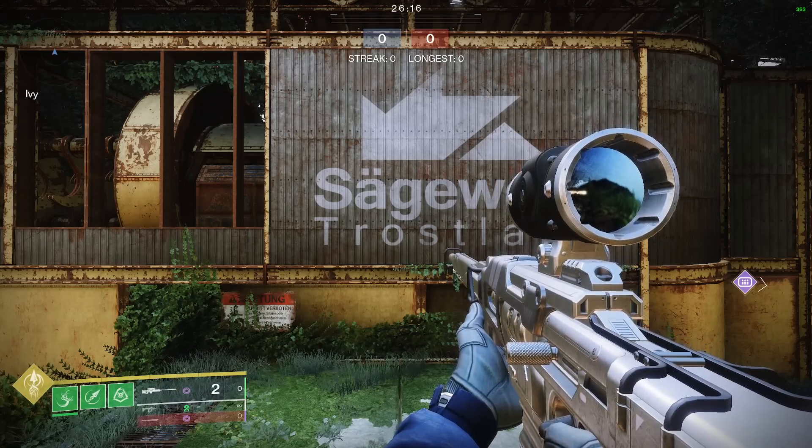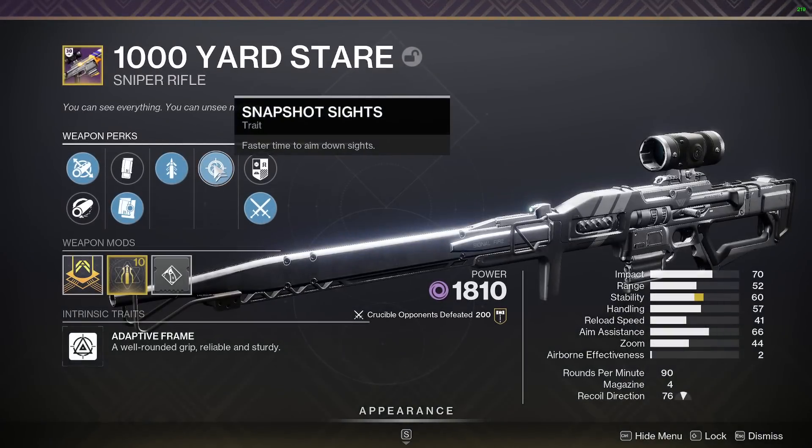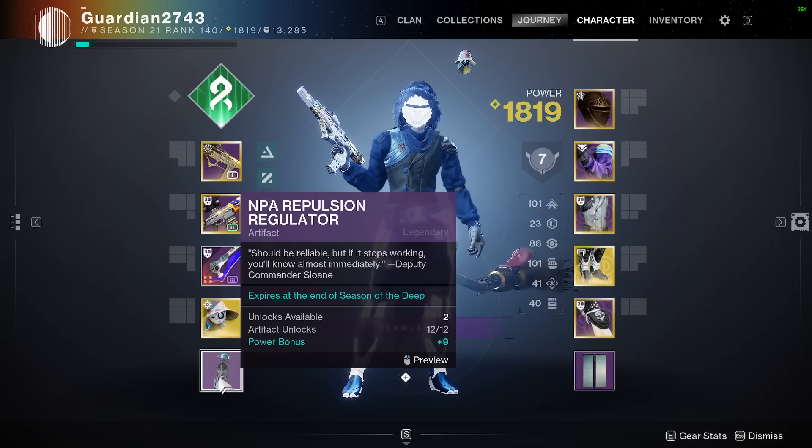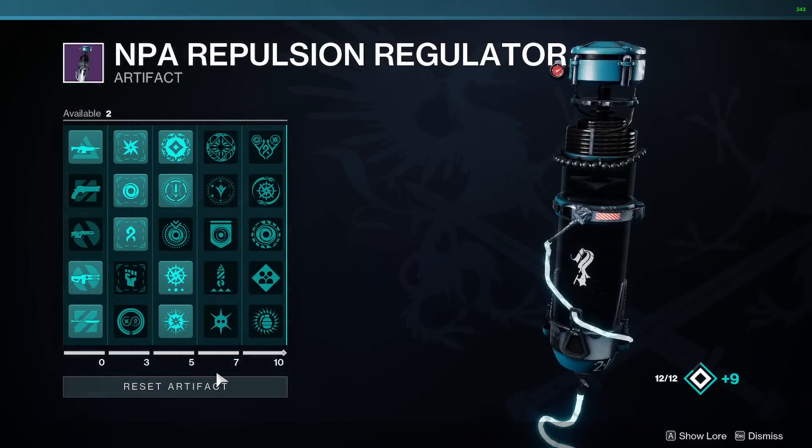As for the targeting mods, I'm going to show you guys my sniper rifle, the 1000 Yard Stare. It has 57 handling on it with Snapshot and Quick Draw. I have two void targeting mods on my helmet with the help of the artifact, of course.